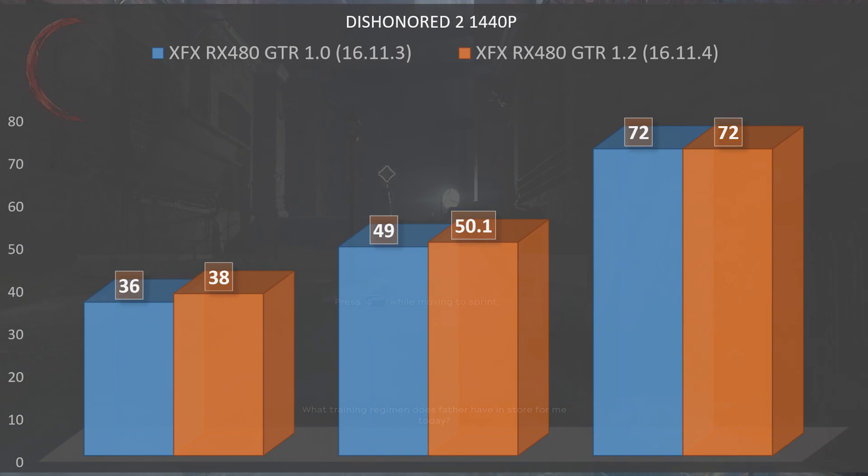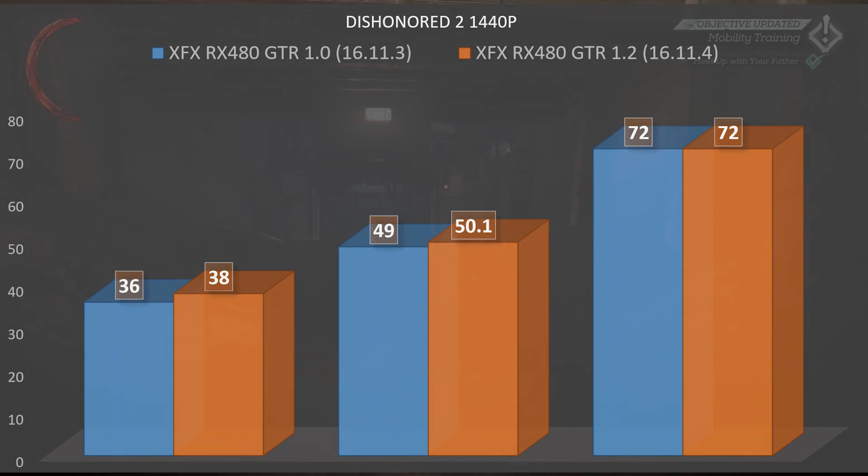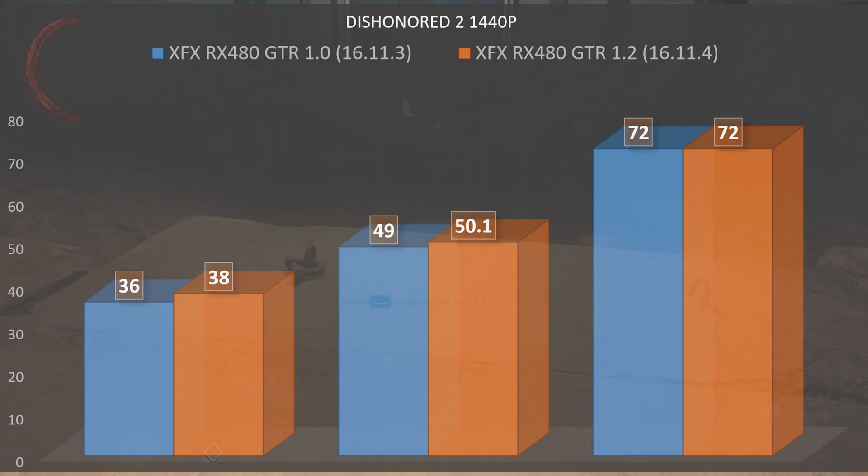Bumping up to 1440p, we saw a minimum fps of 36 with an average of 49 and a max of 72 pre-patch. Post-patch we saw a minimum of 38 fps with an average of 50.1 and a max of 72. At least we're getting over 50 fps now on average, which I'd say is a slight improvement.